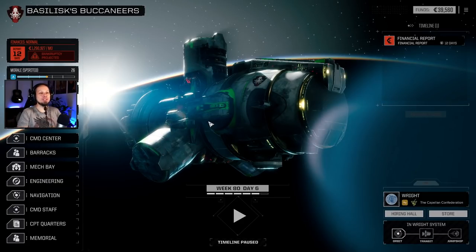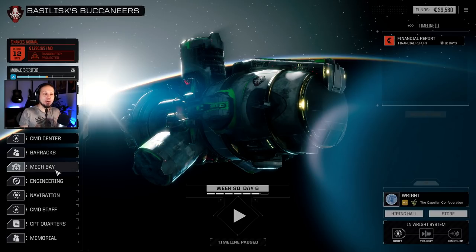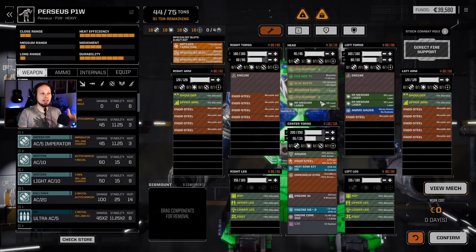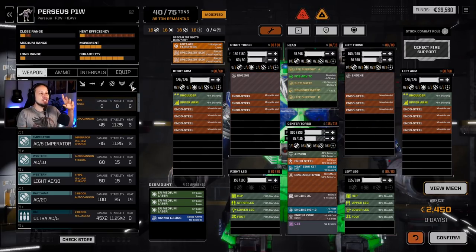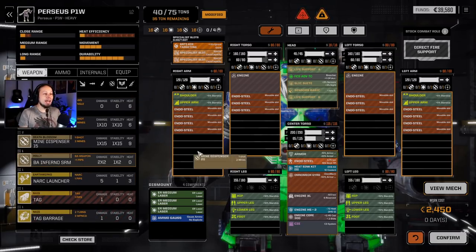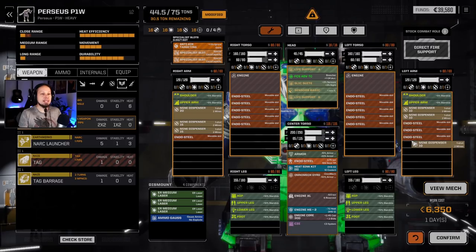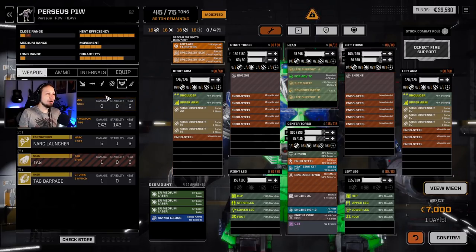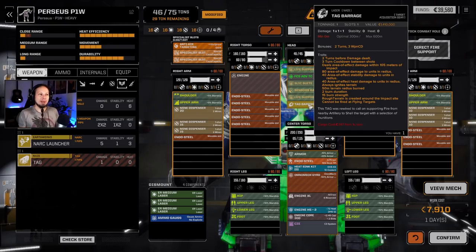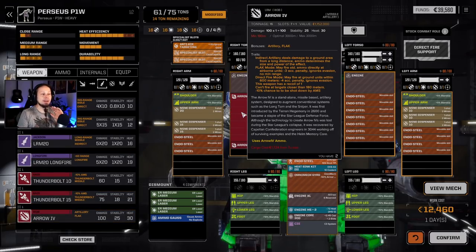Hello McWarriors, welcome back to another episode of Rogue Tech. We're playing new missions and I want to start a build on our Perseus. I want to play around with mines because I believe they are quite strong in this patch. So we're going over to our support weapons and adding all the mines - a mine dispenser 20, mine dispenser 15, and three mine dispenser 10s. We'll also add attack barrage and an Arrow 4.